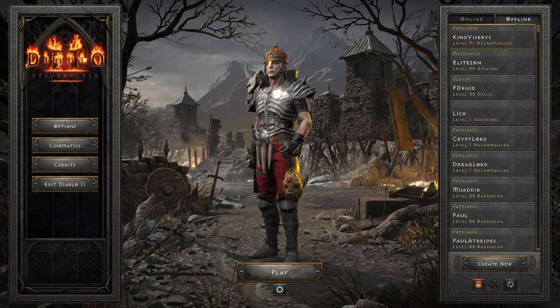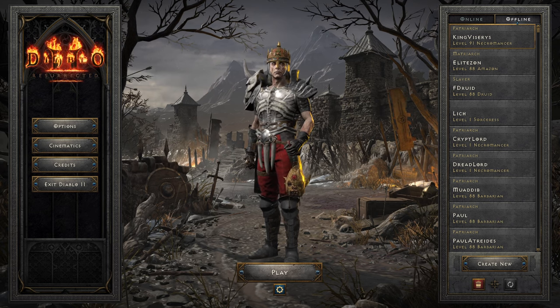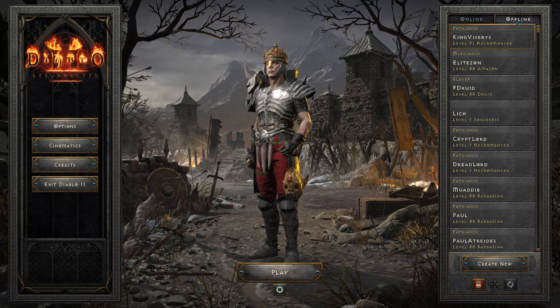Hi, I'm Mihata and this is King Viserys, the Poison Dagger Necromancer. This is the first build from the House of the Dragon series that I've just started. Let's hop into this one so I can explain a bit more about it.